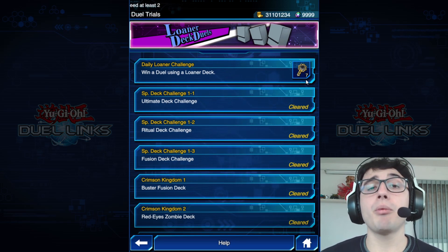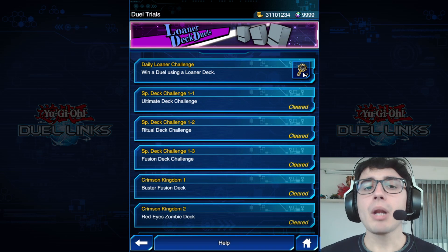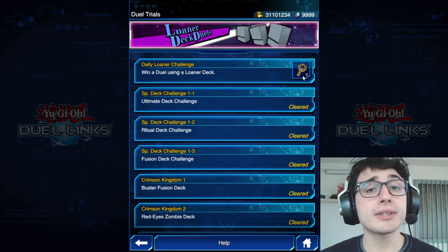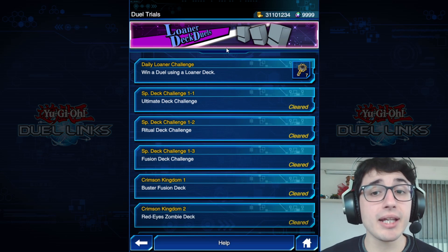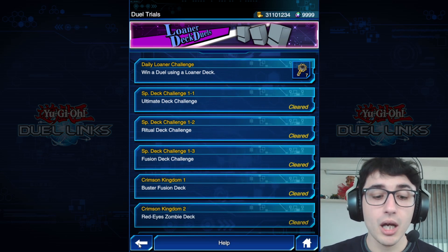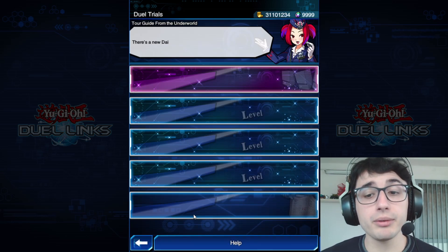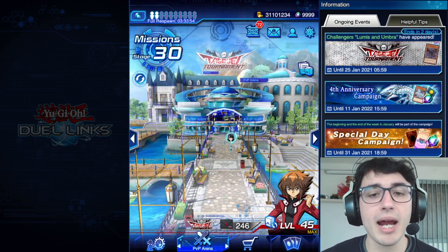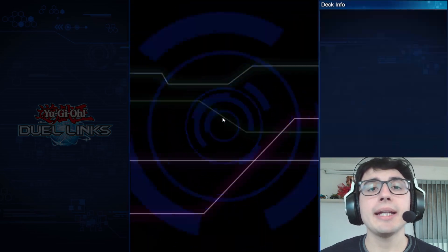Now for the pro tips. The first pro tip is the daily Loner challenge. Right now the reward shows the black key, but check this every day because it changes. When it changes, you can see rewards of one to five gems. Check this daily to pick up some extra free gems.